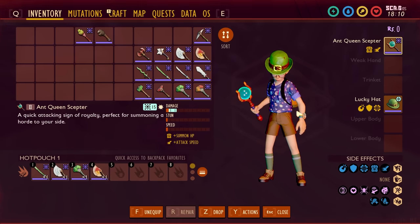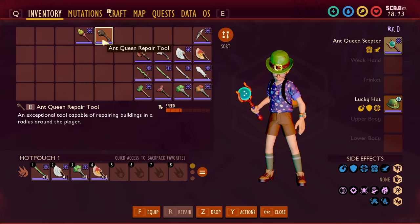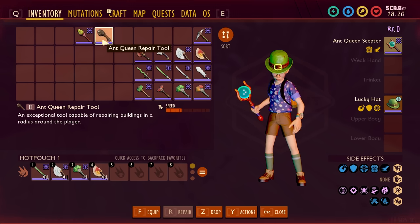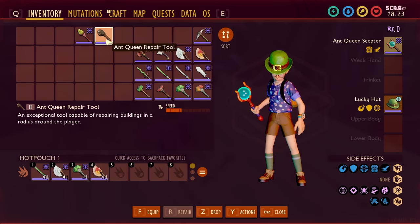Moving on, we have the Queen Ant Repair Tool. This repair tool is amazing — it's an exceptional tool capable of repairing buildings in a radius around you whenever you're using it. It requires a Black Ant Queen pheromone to make, and it's pretty impressive when you go through and craft it. It's not really a weapon, but it's still cool.